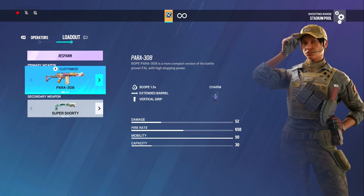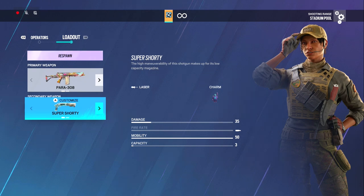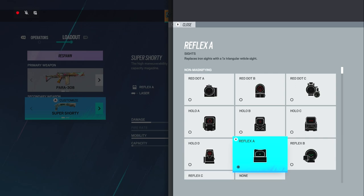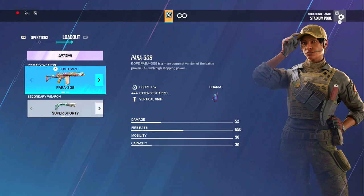Brava is the same thing as Capitao so I won't go over her. I run the Super Shorty of course — you'd be throwing if you don't. For my shotguns I just use laser sights, or the Reflex A since it's the smallest so it doesn't really take up your screen much, but you can still aim with it. I always know it's a shotgun when I have this sight, because I don't use it for my other guns — so that's a good indicator. Especially useful if you're a newer player.